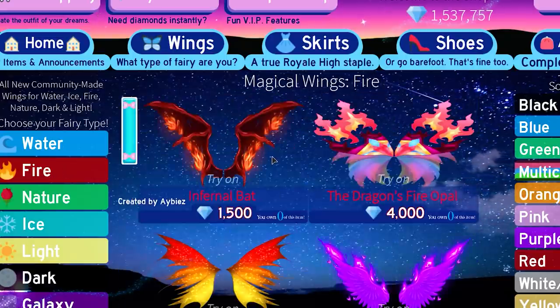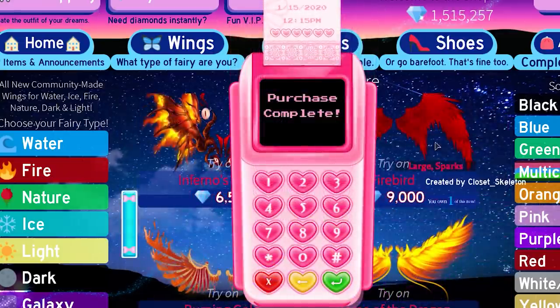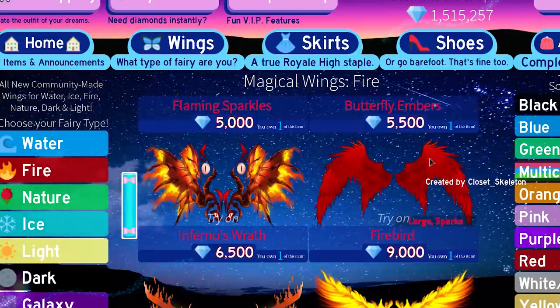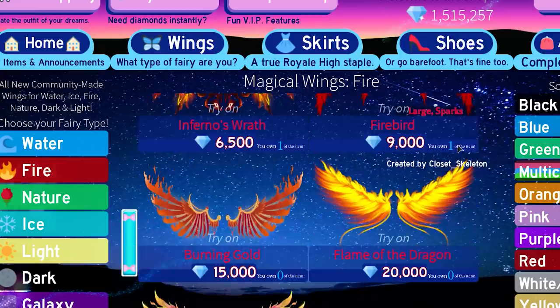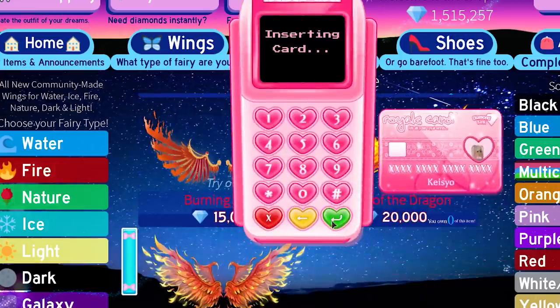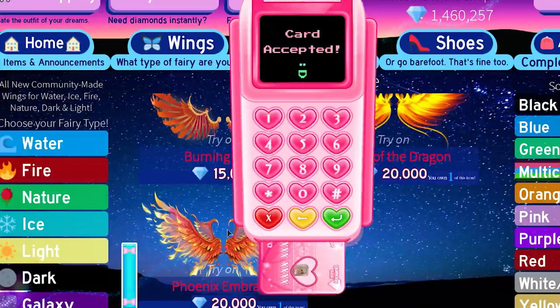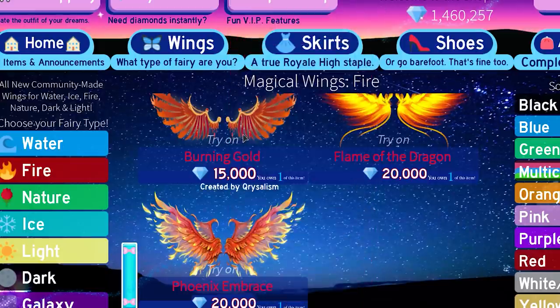Now let's go to the fire section. I love this already. There's still one over here that I have that is not new — the firebird. I think they didn't take it out because they redid and updated the old one, so I already have this one. It's not a new wing. These are insane. The Phoenix Embrace — wow. I'm excited to try these out. These are all very beautiful.